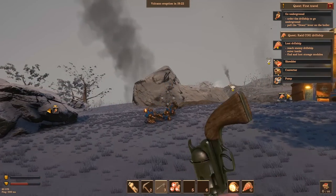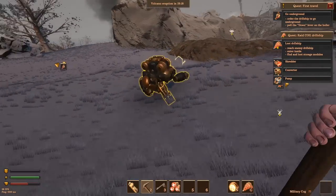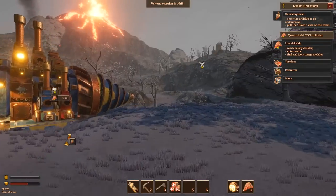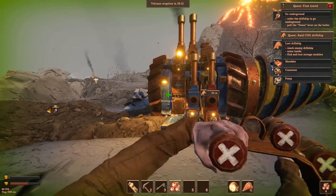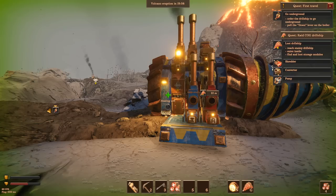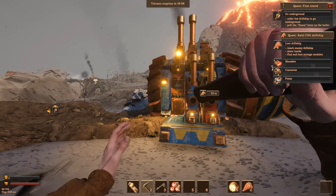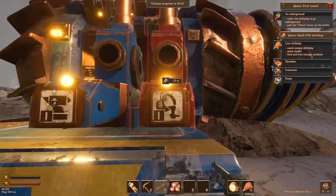I'm going to finish them off to make sure they don't get back up — they have a tendency to do that. I'm going to do some steampunk drugs to heal up. These healing animations are all new since the last time I played. Last time you just pushed a button and got healed, so that's a cool improvement.